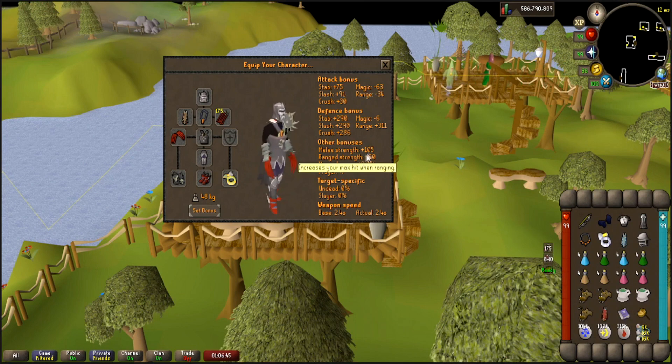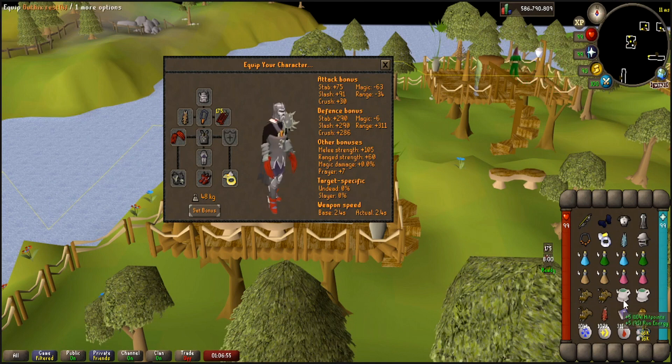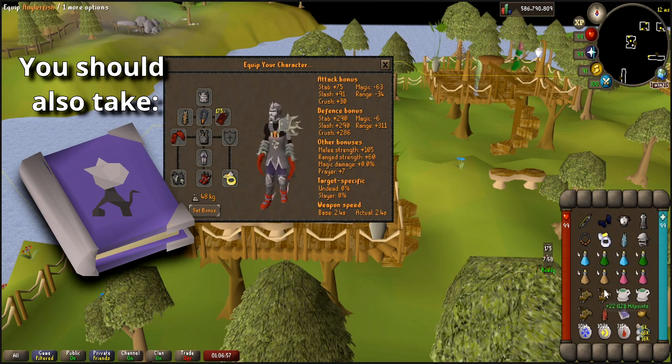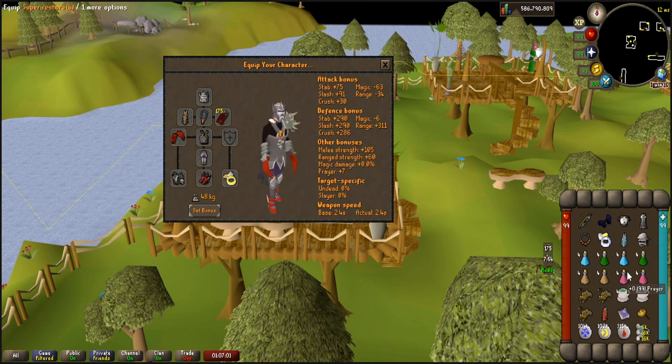So we are roughly about 100 strength, which is quite nice. I recommend bringing a little bit of ranging potions, super combat, things like that. A little bit of food, perhaps Gorge Express — something that, if you butcher the kill, you just reset and you still have something to instantly do another kill. So you don't need to bank.